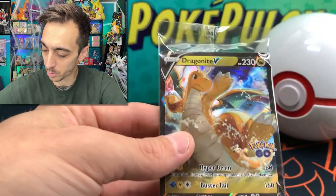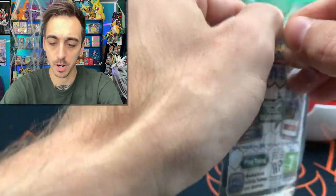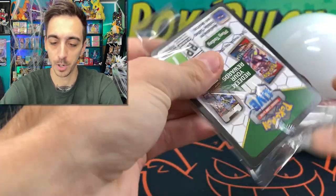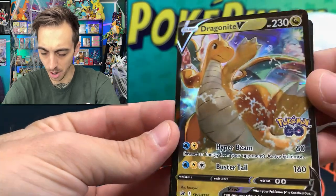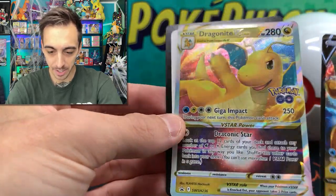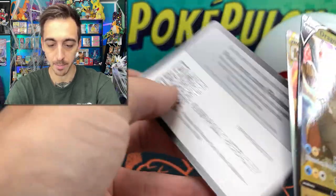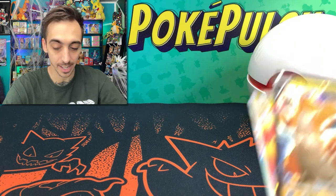Here's one of the promos — the Dragonite V. I'm going to take this one out. I want to put this in my binder with all the other promos for Pokemon Go. I thought they were going to give us an etched V promo too — oh, it's right behind it! There we go, the Dragonite V-Star, with different artwork on both of these than what you get in the normal set. And here's a code for you — that should get you both of these cards in the online game.